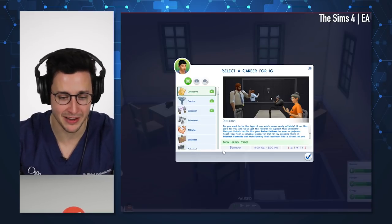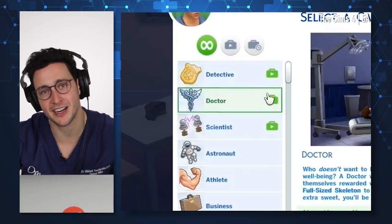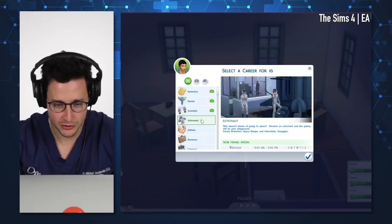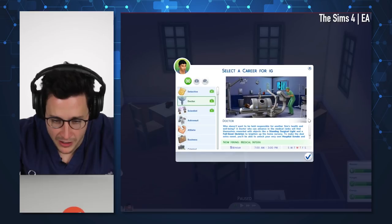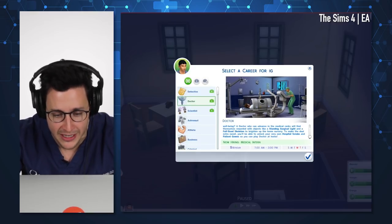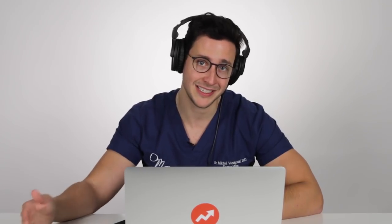Time to pick a career — guess what I'm going to do, obviously. We got to call this out right off the bat: this symbol next to the word doctor is not the symbol for doctors. This has been incorrectly used for a long time. It's actually a single staff with a single snake going around, and not the double. Don't be an astronaut — be a doctor, it's a better career. I'm biased. Who doesn't want to be held responsible for another sim's health and well-being? A doctor who advances in the medical ranks will find themselves rewarded with objects like a standing surgical light and a full-sized skeleton to brighten up the home. Does this say hiring at $18 an hour as a medical intern? When you're a resident, you're getting paid a flat salary despite working ridiculous hours. There's been plenty of times I worked an 80-hour work week. Once you divide it up, you're making less than minimum wage, but you're getting rewarded with knowledge and experience. When you're trying to make ends meet as a resident, it's not an easy go.